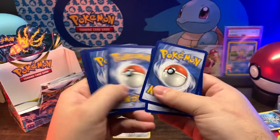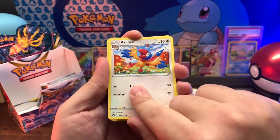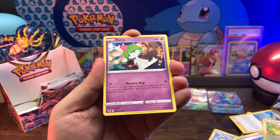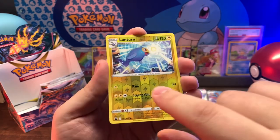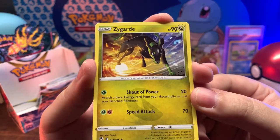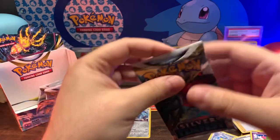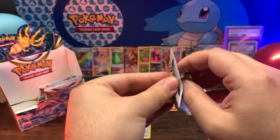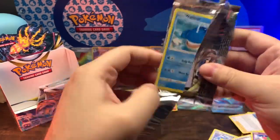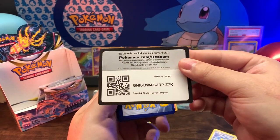I need to do this faster. Metal, Hypno, Archen, Serena, Bunnelby, Drowzee, Spinarack, Zigzagoon, Croagunk, Lanturn, reverse holo - that's kind of dope - into a Zygarde. I want this one in a holo too - pretty cool looking, the contrast with the blue winded sunset and the green.